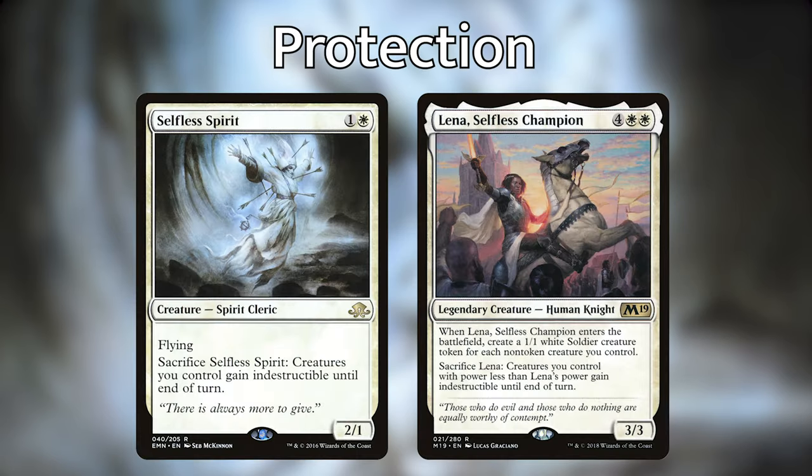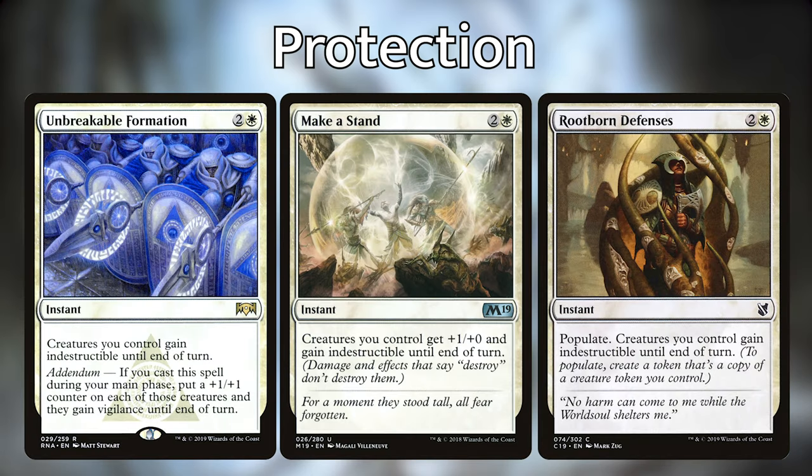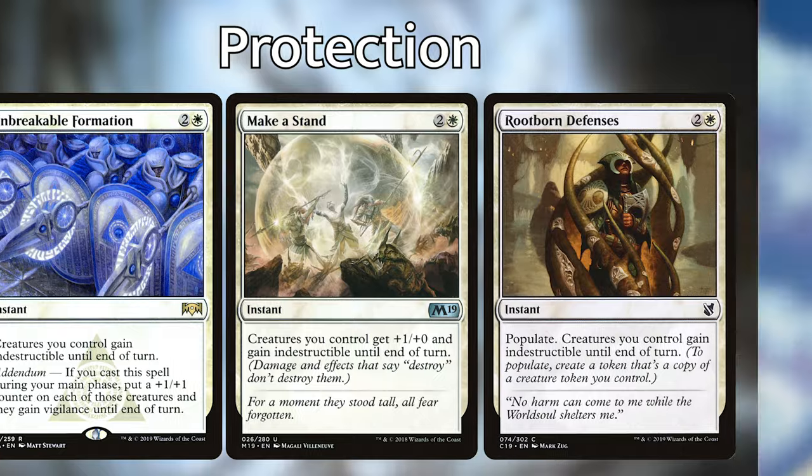For protection, Selfless Spirit and Lena, Selfless Champion both allow you to sacrifice them to give your other creatures indestructible. Selfless Spirit is better due to lower cost, but Lena also creates creature tokens when she enters the battlefield. Teferi's Protection is a white all-star that phases out your board at instant speed — it's expensive to acquire but great if you have one. Instant-speed indestructible spells like Unbreakable Formation, Make a Stand, and Rootborn Defenses give our creatures indestructible, which is critical since a board wipe against us would be devastating.